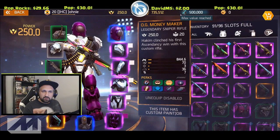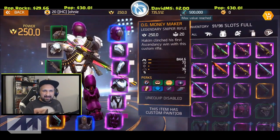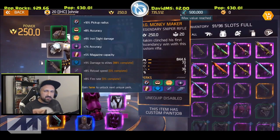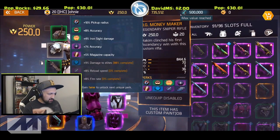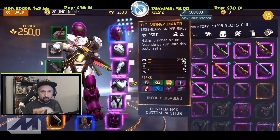When I got my OG Moneymaker last week, just looking at the base stats it seems like it has way lower damage at 844. It doesn't have crit damage or extra base damage perks — all it has is 4% iron sight damage — but it does have a much higher fire rate.